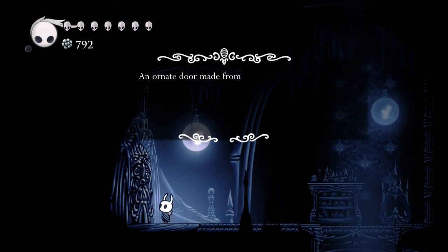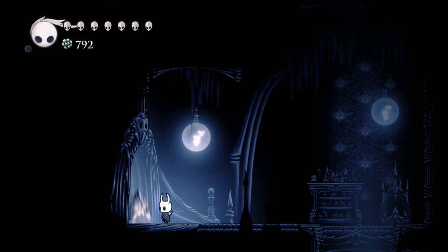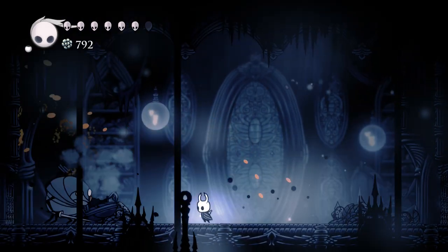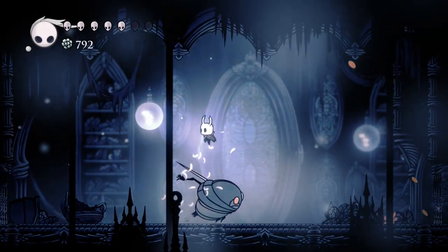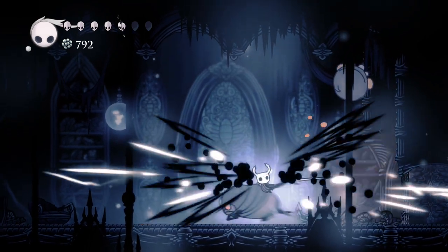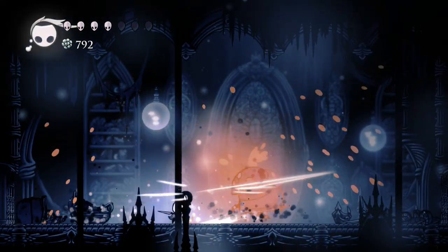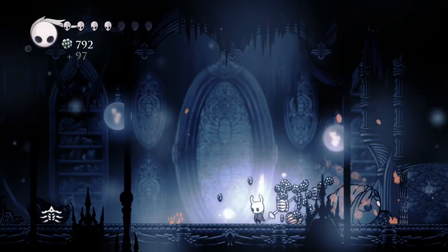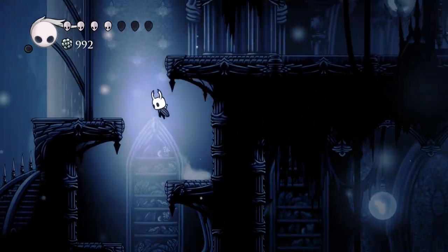Didn't go here. An ornate door made from glistening metal — insert the elegant key. Yes, boom. Now, through here — another soul warrior. Okay, we can have one shot now. What a smart idea. And he's dead because he's easy to kill. So, another soul warrior — but that must mean a decent reward, right?